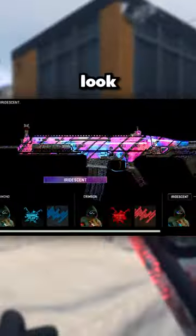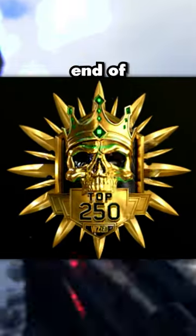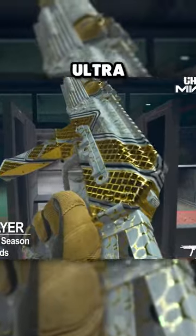Crimson and Iridescent look amazing, but there is a tier above this. If you finish top 250 at the end of the season, you get an animated ultra-rare camo.